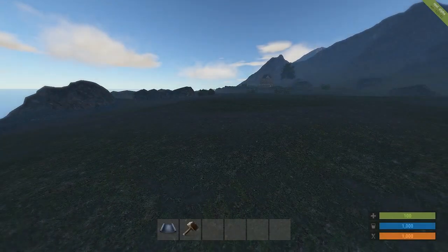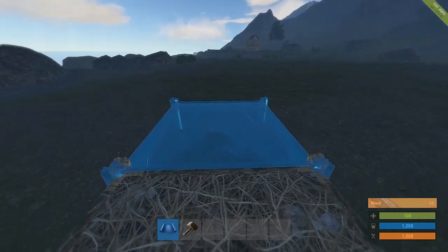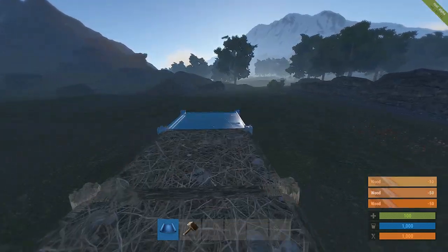Welcome to Rust for Dummies. Today we're going to be building a hard-to-raid base on the ground for teams. What you want to do is start off with a big flat area.